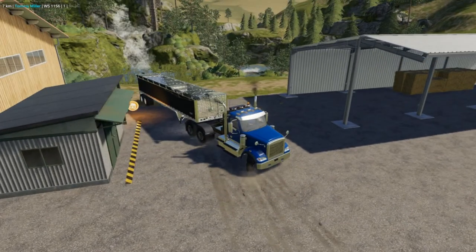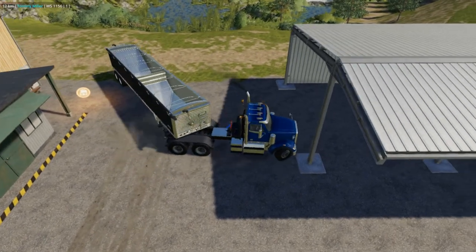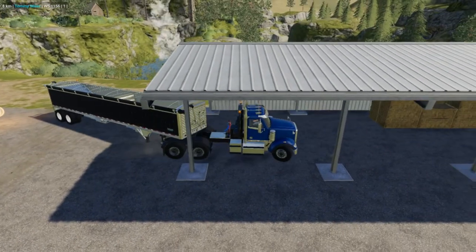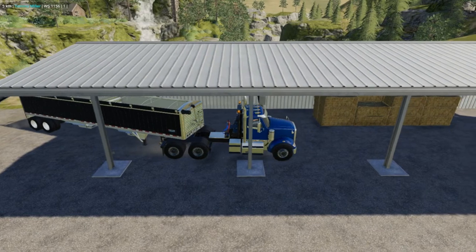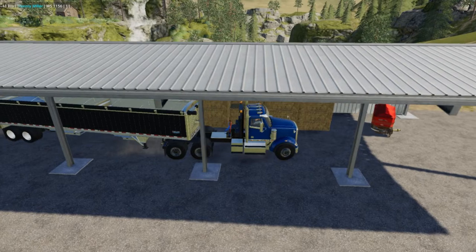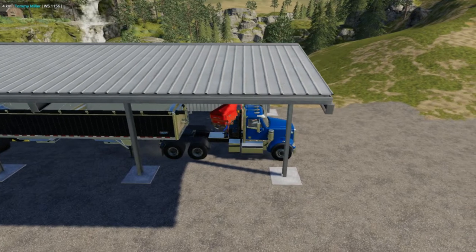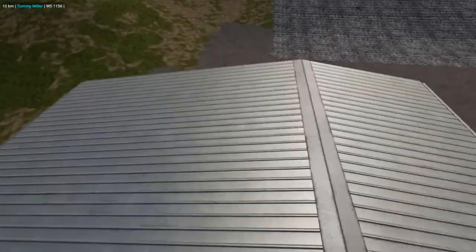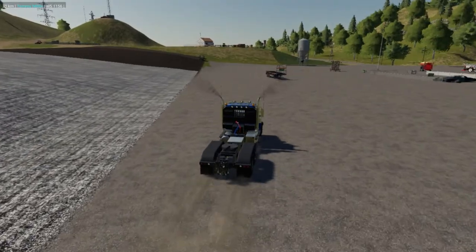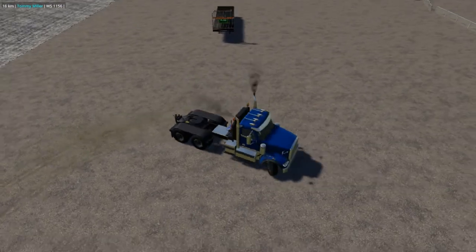I'm probably gonna regret doing this, but I want to put this trailer under the shed just in case it does rain — this is Ravenport, you know. It'd be nice if it did rain. At the same time I don't want to block the bales, but we can come back and move it later. Park it right there. I need to get the other two going, so let me hook this trailer and I'll get them started — we got the 6M in this field doing some cultivating.